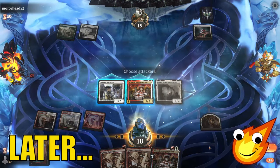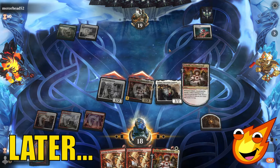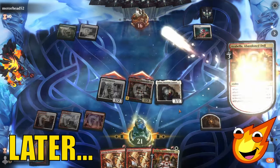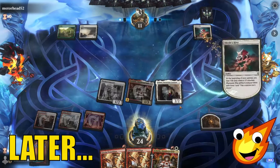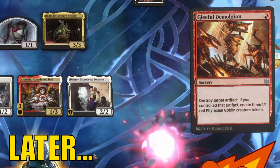Delaney. We swing. Double, double triggers, everybody. It's like two lightning helixes to the face, and 11. This is what you all came here for, everybody. Gleeful demolition. Boom.